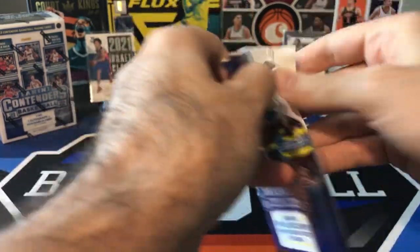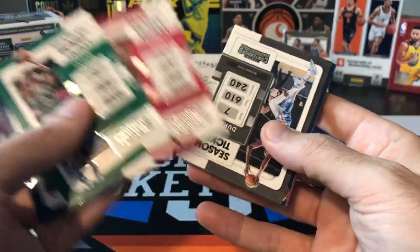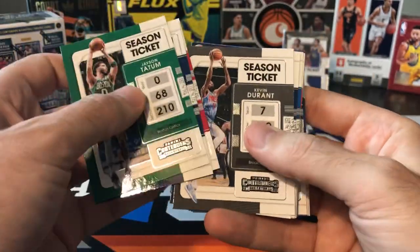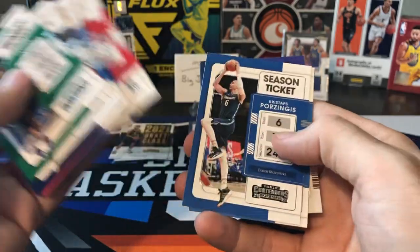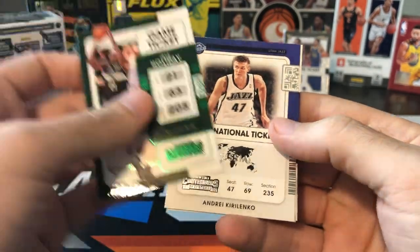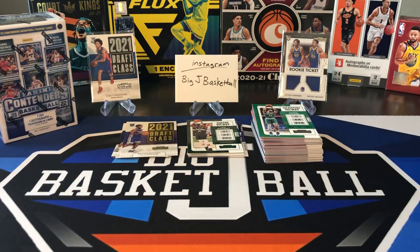Hit stack is going to be pretty skimpy. Let's see — here's fat pack number three. Let's see if we can pull anything better than just a base rookie and a non-numbered green foil parallel. Come on, let's see some cracked ice, let's see an auto. Tatum, John Wall — I don't even know how they got a picture of him taking a shot in Houston, I don't think he played the entire season. Stephen Adams, Wiggins — a lot of doubles on these base cards. There's another green foil parallel and that's just going to be Drew Holiday. AK-47 international ticket. Another draft class — it's going to be Davion Mitchell. And the last card is Giannis.